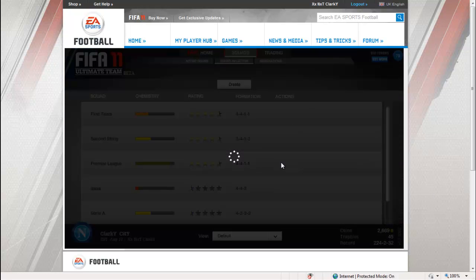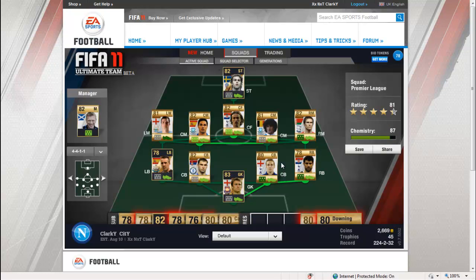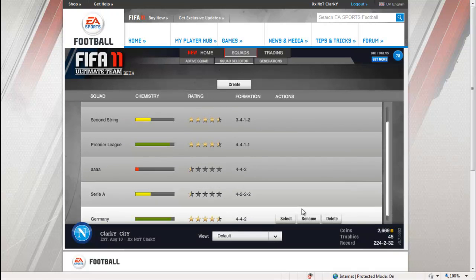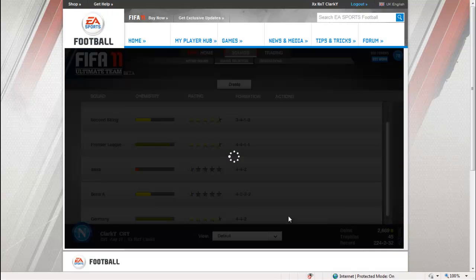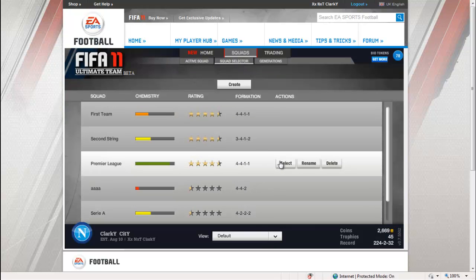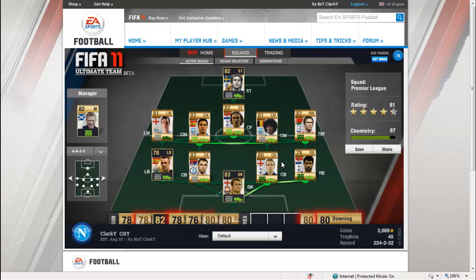I do have two pretty good squads. I have a Premiership squad which you can see here — it only cost me about 20,000 coins altogether, which is pretty cheap. Going down a bit more is my German national squad which I bought two days ago for 10,000 coins. The problem I find is I do have to use some of my good squads in my first team sometimes because I can't afford to buy new players.